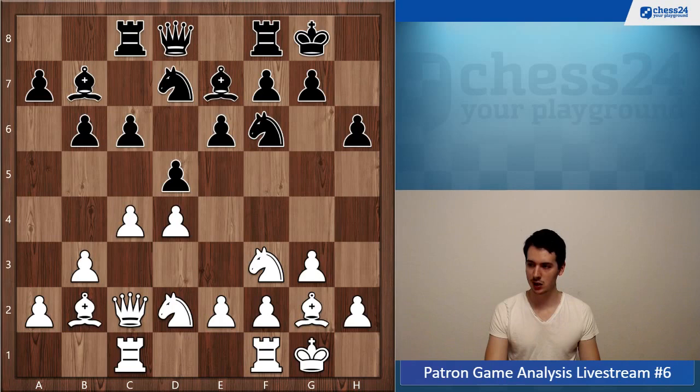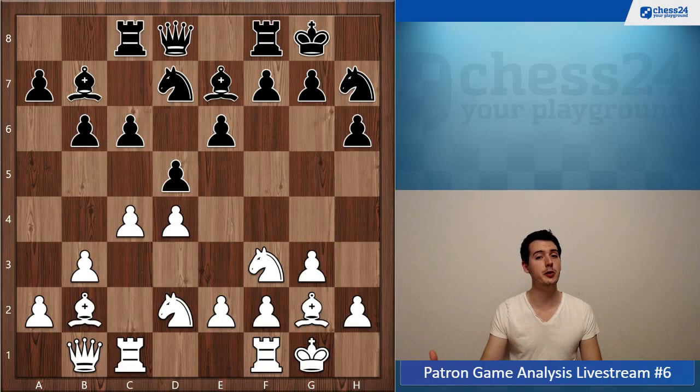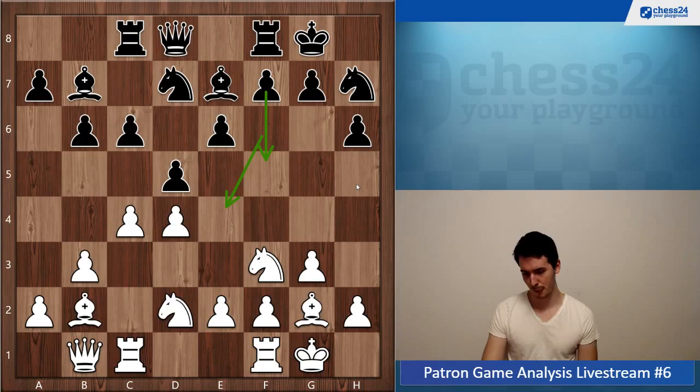Bishop b2, rook ac1 — all very sensible moves. h6, then queen b1 — that's also a decent move. The other option would be to go for e4 immediately, but okay, getting the queen out of the c-file where it's opposing the rook makes sense. So queen b1, knight h7.